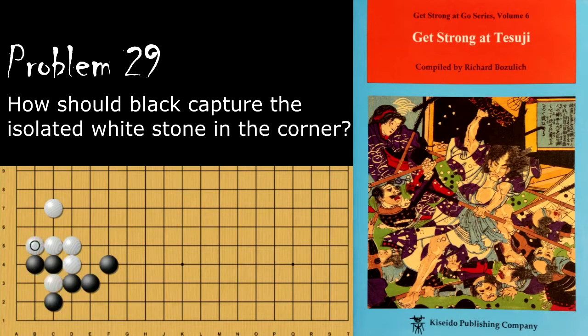If black does not come back and capture, white can save this stone by pulling it out, and now these stones are going to be captured.